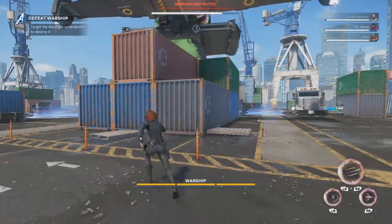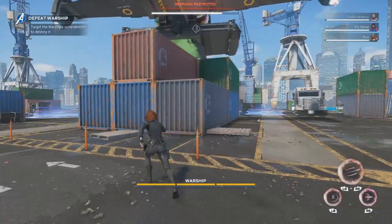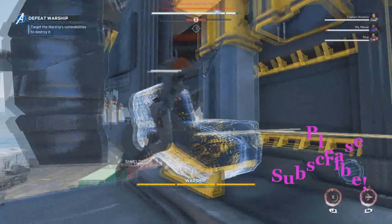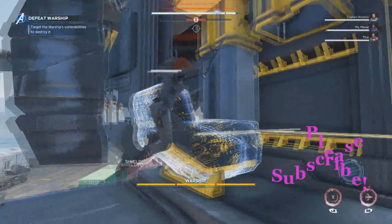Here's the key if you're a non-flying Avenger: use these storage containers and trucks and whatnot to get up on the warship. Then we get up on the roof of the warship from the wing — get to the roof, and then we start breaking stuff.